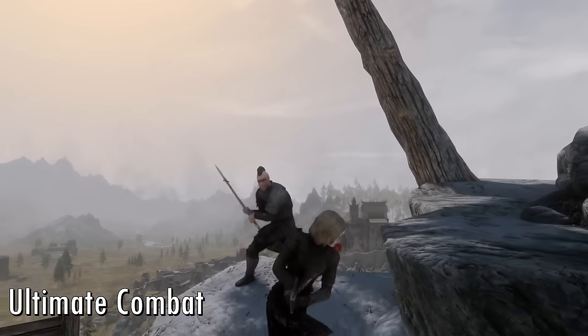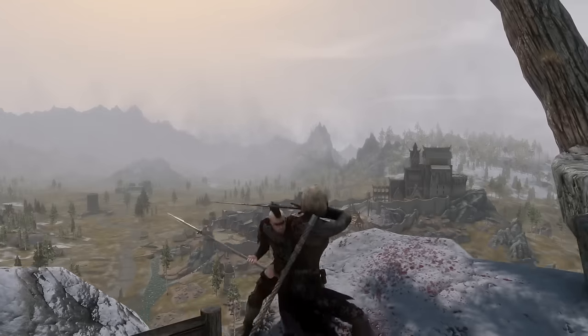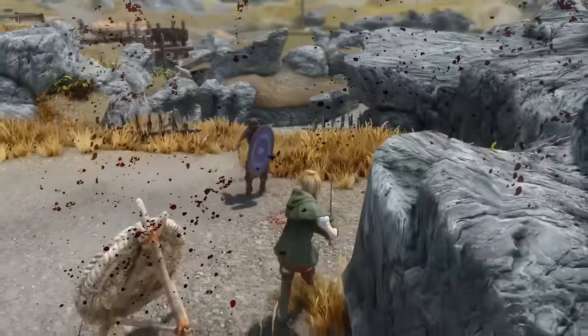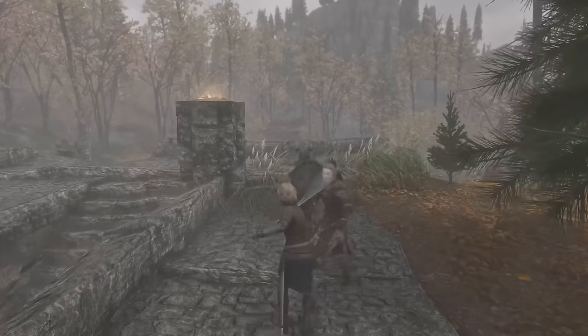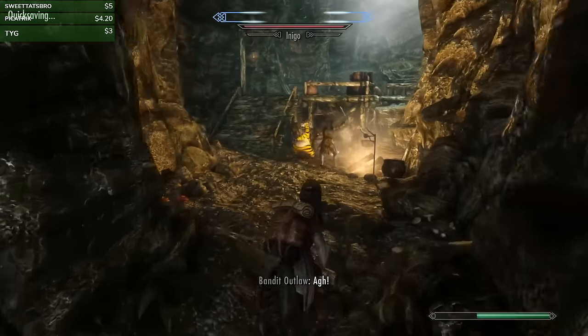Ultimate Combat steps up the octane of gameplay by making NPCs behave more aggressively and opportunistically in combat. It adds more variety to NPC attacks, a stagger system, timed blocking, locational damage, and many more tweaks to create more of a sense of momentum in combat, all of which transforms Skyrim into an enjoyable gameplay experience.